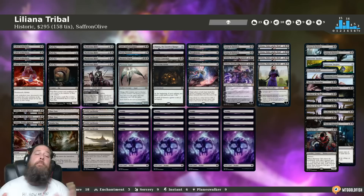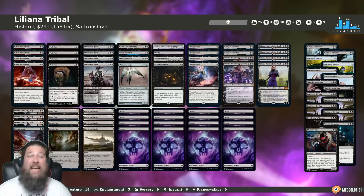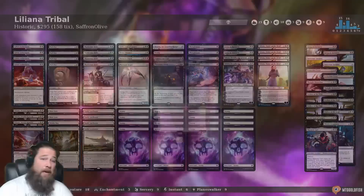I'm a huge fan of Liliana, Waker of the Dead — I just can't stop playing the card, it's so insane. Plus, a little bit of a Planeswalker tribal kick, and we haven't really done Planeswalker tribal in Historic. Thanks to Amonkhet Remastered, we now have three Lilianas in the format with Liliana, Death's Majesty, and they all synergize together.